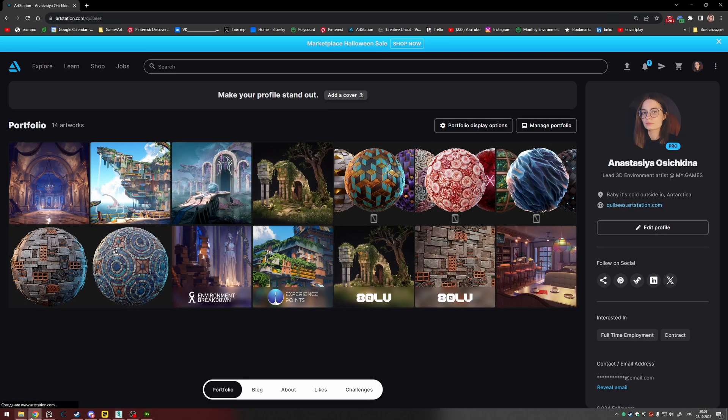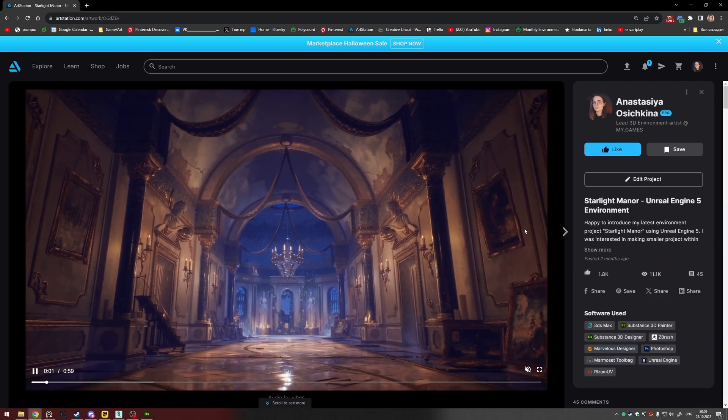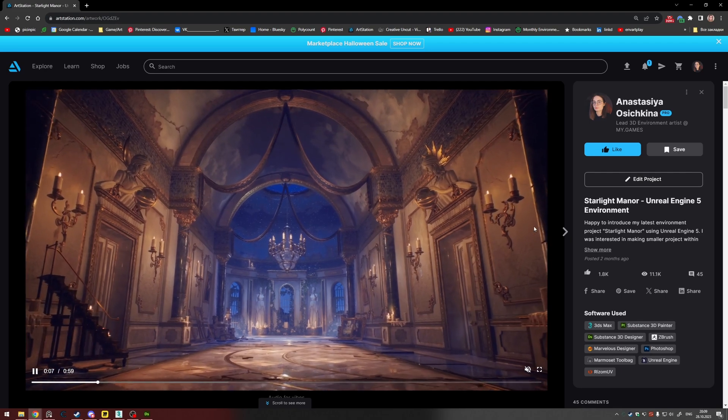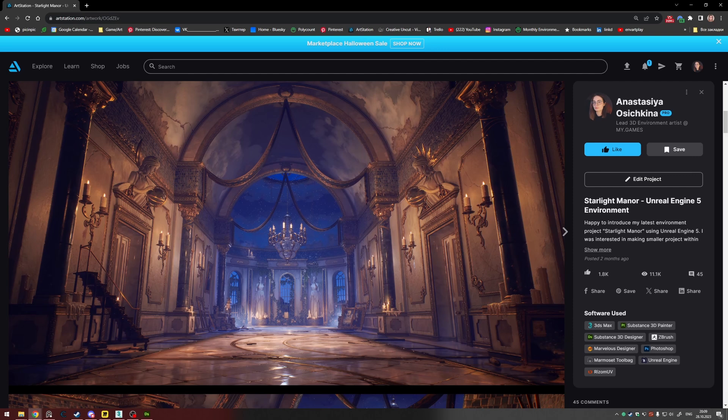Today's workshop will mostly be talking about my last project, Starlight Manor. Most of the questions were about this project, and that's why most of the workshop will cover it. We'll have an overview of this project, what my goals were, what I was hoping to achieve, and we'll talk about reference gathering. After that we'll be speaking about your questions.